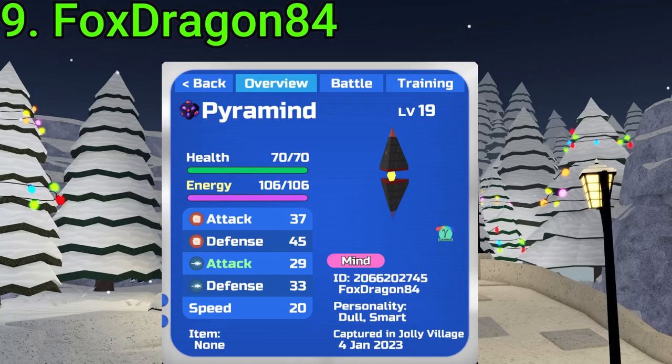Number 9 goes to FoxDragon84. They found a Gamma Rainbow Wisp Puramide during the event. These are very rare to see and not a lot exist. Very nice find, FoxDragon.